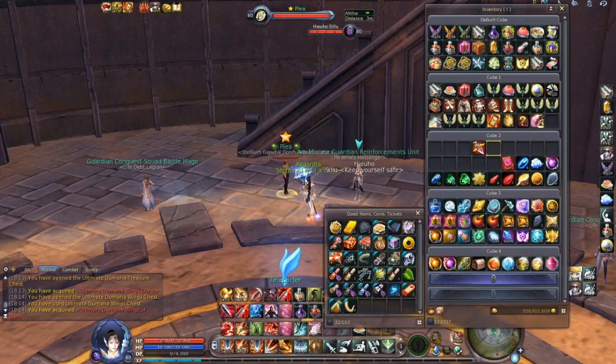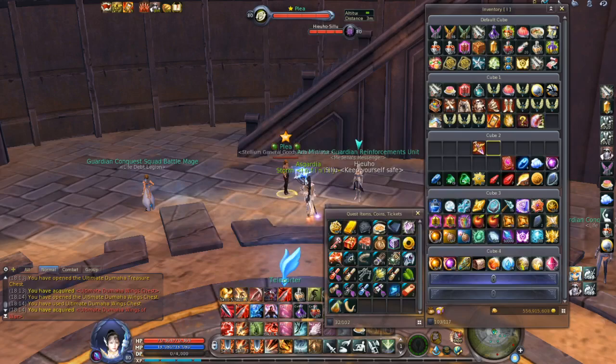Generally if you compare — I also have here from before the Ultimate Dumaha war earring on the right side, and on the left side I have the Ultimate Lacrum war earring. Again, the Ultimate Dumaha accessories are much better, and I must say they are looking pretty decent. Like I said before, they are not the best accessories in the game, however they are much better than Titan coin accessories.